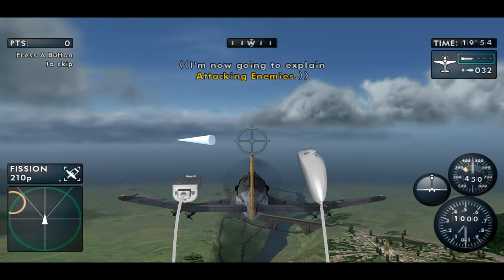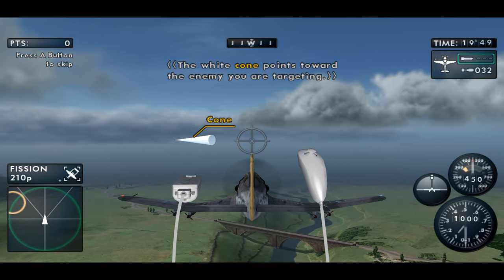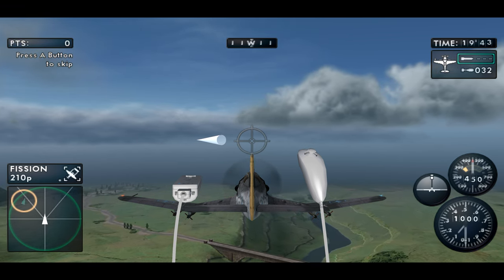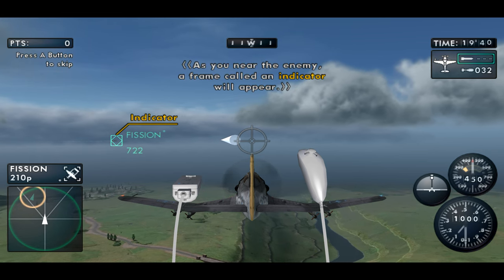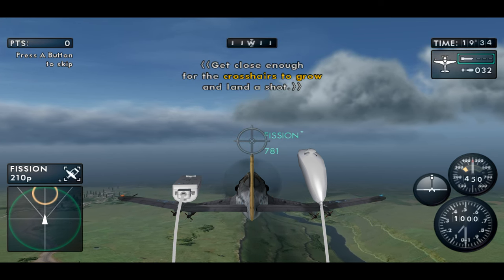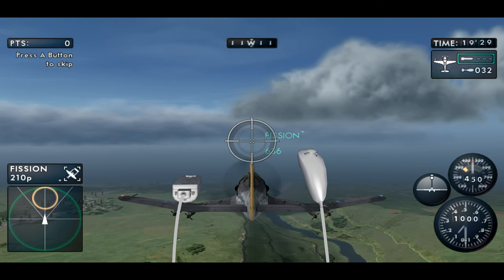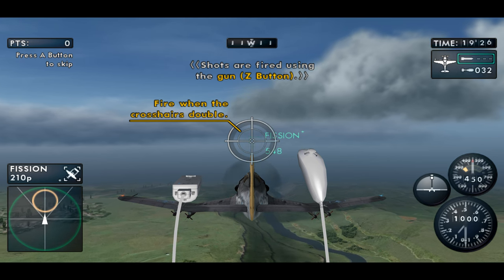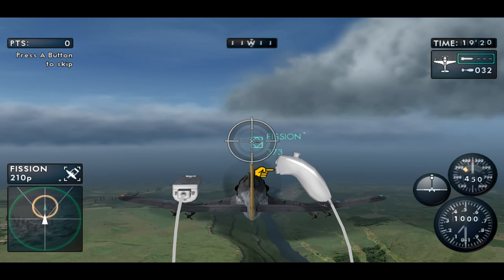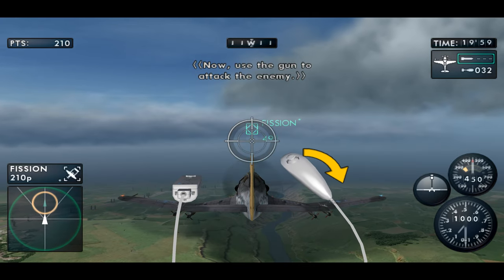I'm now going to explain attacking enemies. The white cone points toward the enemy you are targeting. As you near the enemy, a frame called an indicator will appear. Get close enough for the crosshairs to grow and land a shot. Shots are fired using the gun. Now use the gun to attack the enemy.